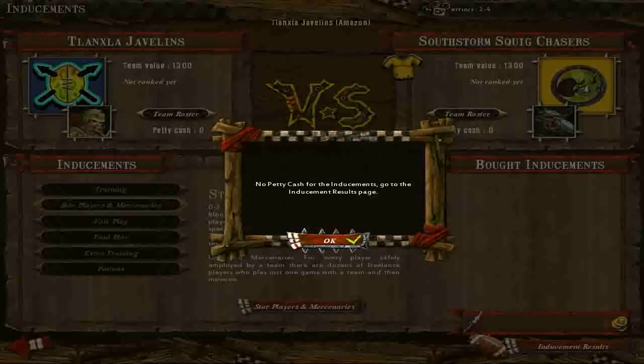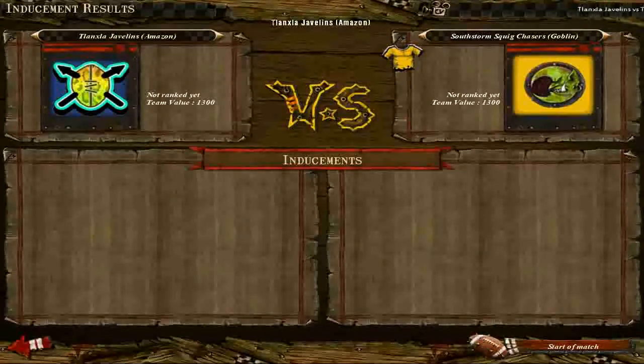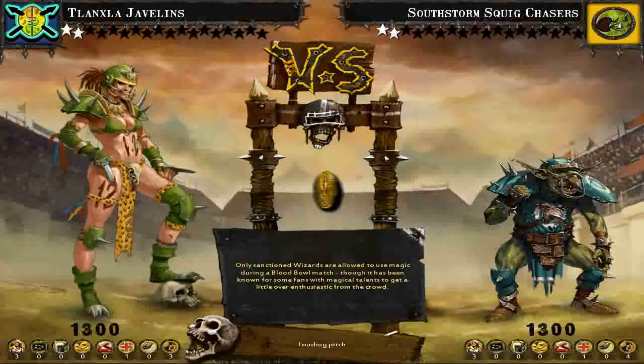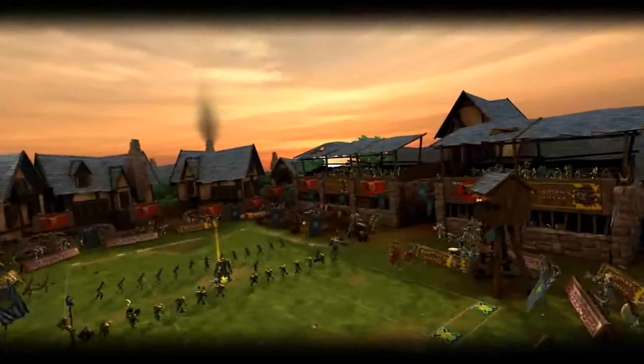So right here our teams were perfectly equal, but if they were not, we could have purchased inducements. Inducements are just small buffs to give teams that have less value than other teams so that the matches stay fair. Inducements can be anything from re-rolls to bribing the referees — that way when someone's on the ground you can kick their face in and the referee will just look the other way. There are several other inducements you can buy, but that's just an example.